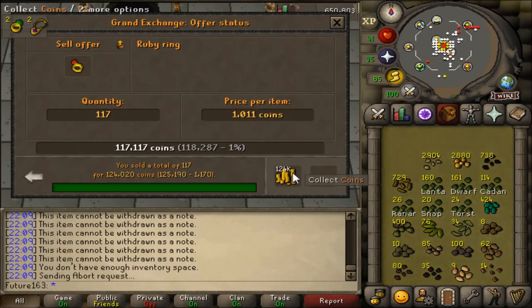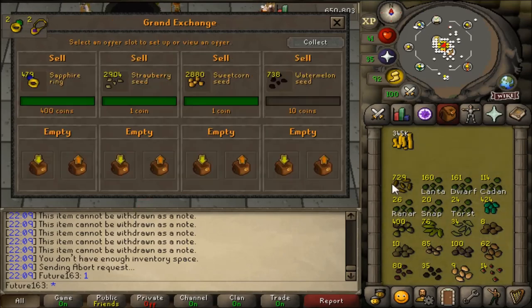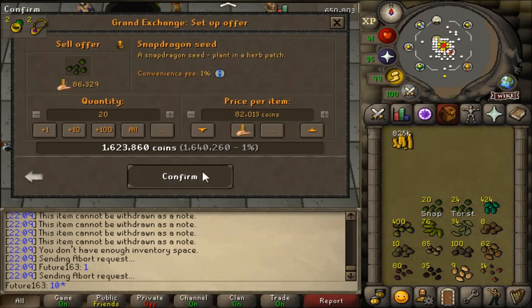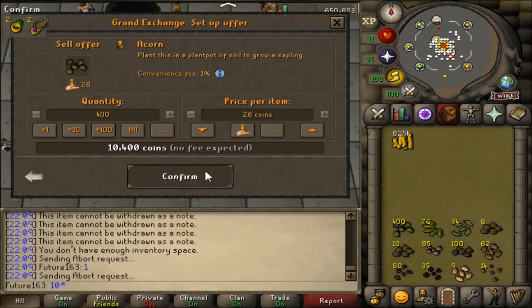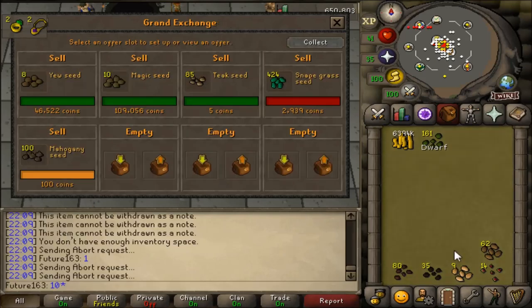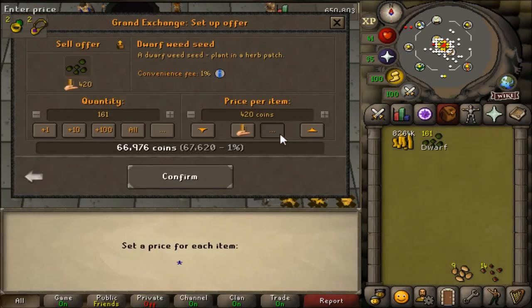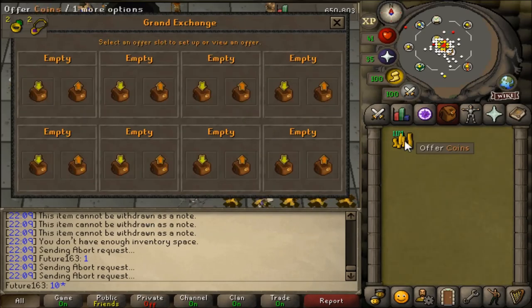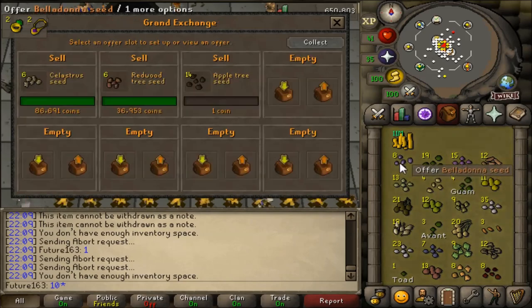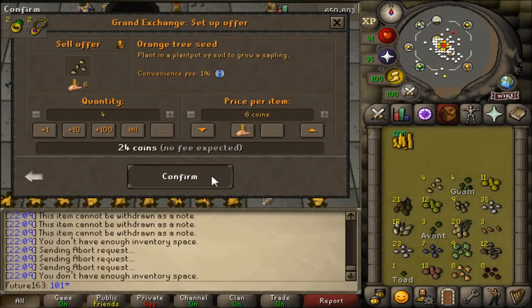Here we are selling everything in our inventory — everything we got from those nests. Hopefully we can profit from the 27.2 million GP spent. Unfortunately with the Grand Exchange tax, this takes away more money I could have potentially made. We're already in the green with cash from selling the main seeds, but we still have the nests to sell. We just literally hit 12 million GP in the inventory. Let's go ahead and see what we can make from this project.